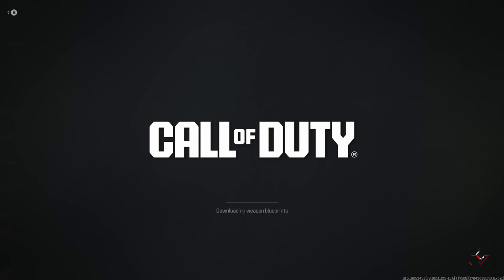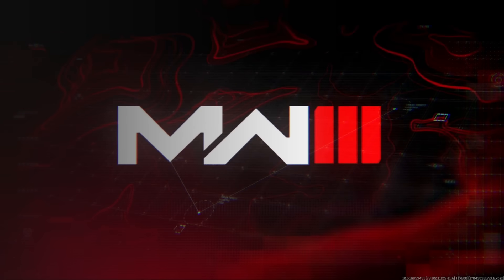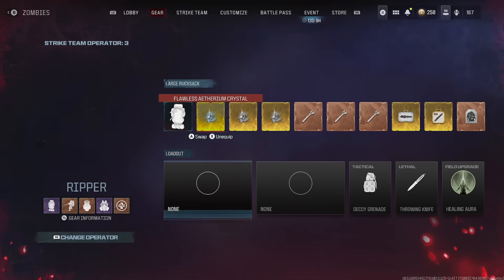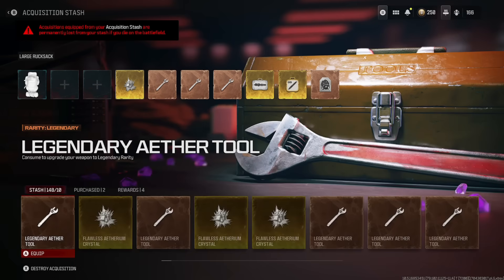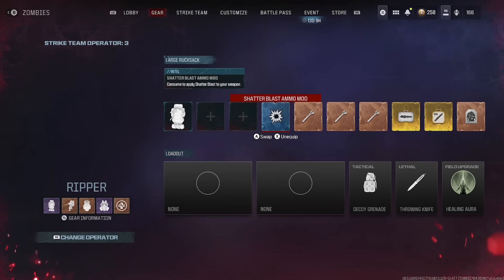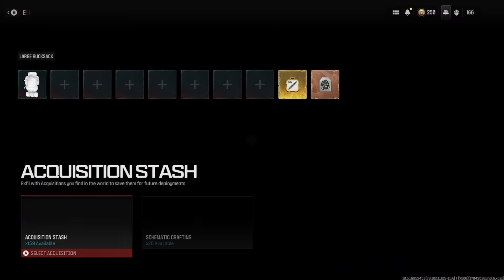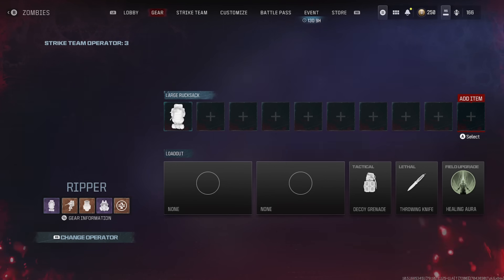This is just for duplicating your items — you don't want to be doing camos, Act missions, or anything like that, because once you dashboard at the warping screen, none of that progress will save. But I'm going to show you a method that keeps your tombstone and keeps all of that progress. Once you get back, click swap, go to your acquisition stash, click a purchased or reward item, put it in your bag, unequip it, and just keep doing that — it's going to keep putting these items inside your stash.